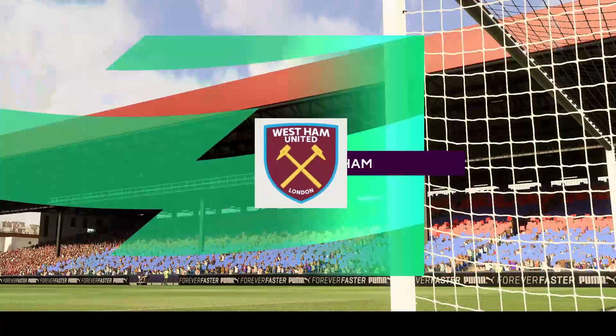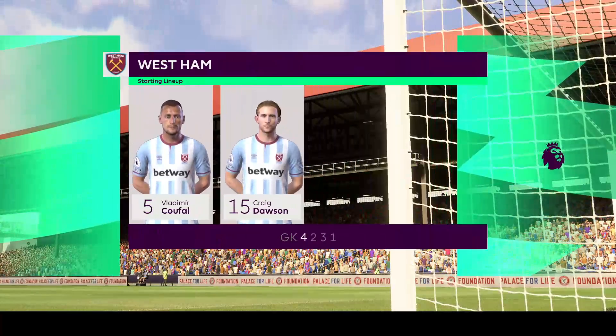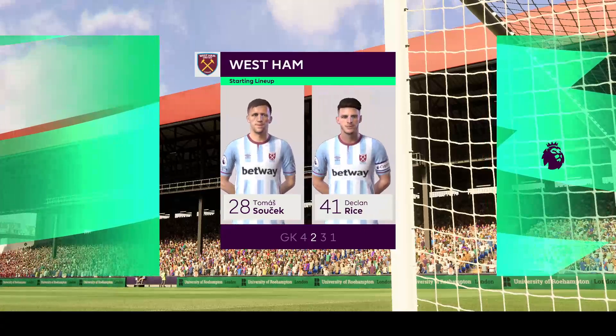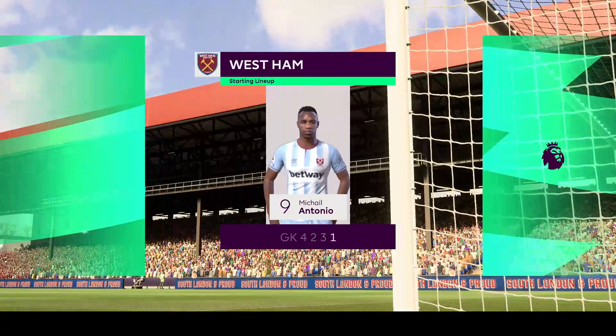And the starting line-up for West Ham United. Well, they're starting with an attacking 4-5-1 formation with three players in advance of two holding midfielders. But it's important that the wide players come infield to join the centre forward at the right time.